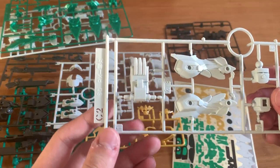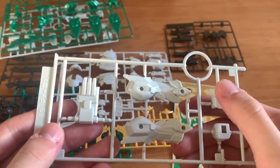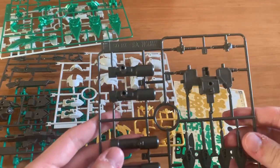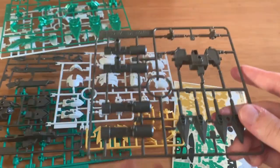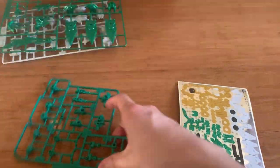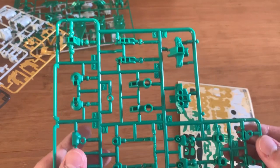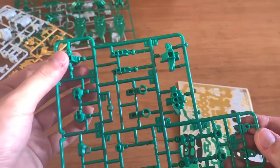First, we have a C2 runner. I believe this is the legs — the high-grade legs — and this is the head unit. This is the F runner, mainly serving as the backpack and the weapons, the bazooka at the side. This is the A2 runner. We have the main body, the connector of the body, and we have the joints.